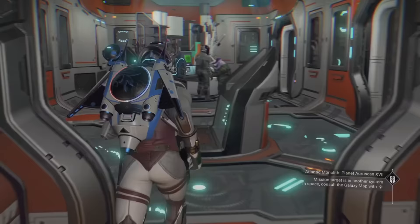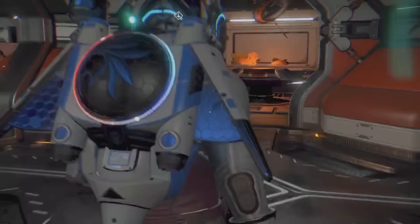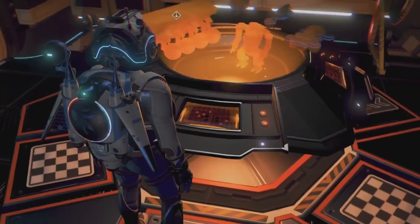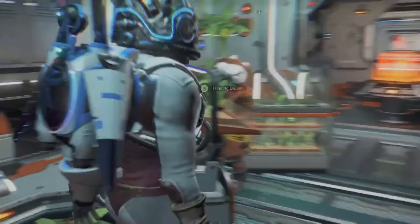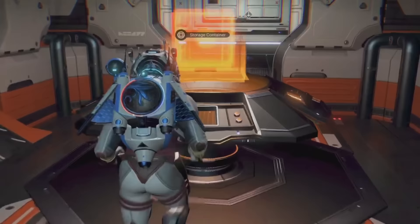There are Capital Freighters and Regular Freighters, which can be somewhat confusing because you may find a Capital Freighter to be smaller than some Regular ones. You can get them in different classes — C, B, A and S — with the higher class ones having more inventory slots, a better hyperdrive and better fleet coordination modifiers as standard. You can upgrade some of these things later in the game.